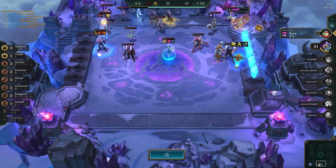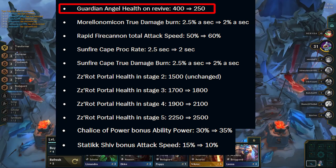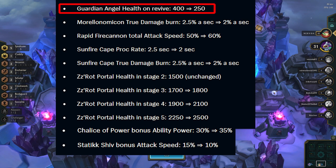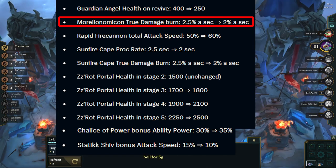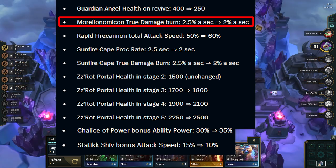Moving on to items. GA gets a nerf — now it will give almost no HP once the unit is revived. This means the unit will be 1 or 2-shot once they revive, making any GA user heavily reliant on a healing item to actually get value from it. Morello gets nerfed and now deals less damage. This won't change anything besides indirectly buffing Bruisers and Colossus — Morello is still a fantastic anti-heal item that will still be useful in most games next patch.